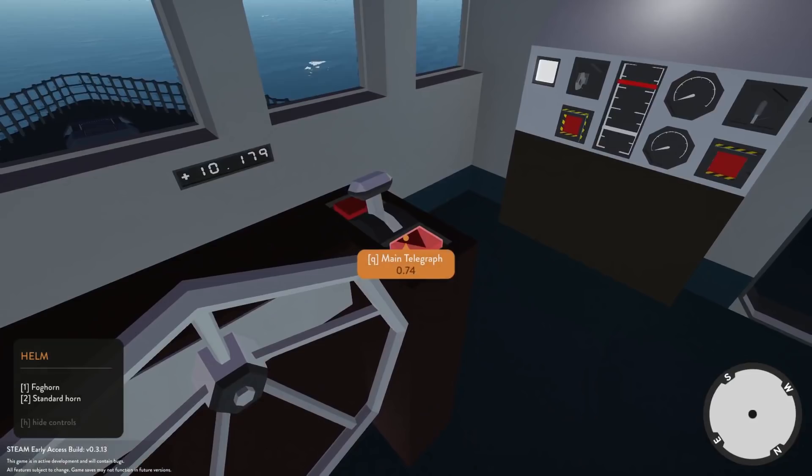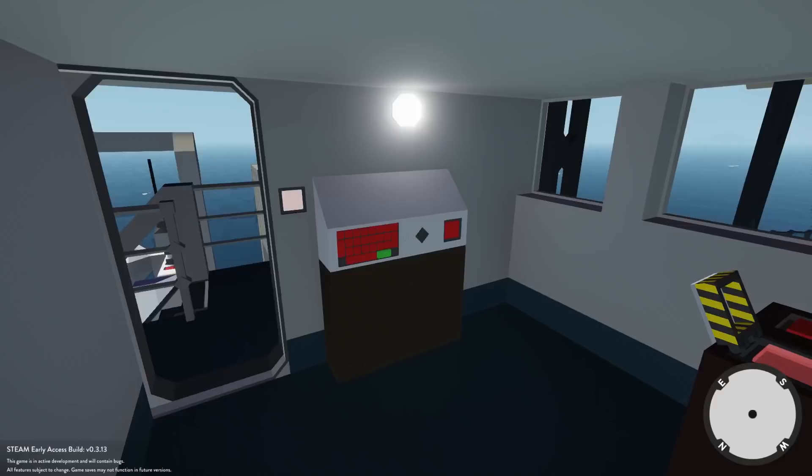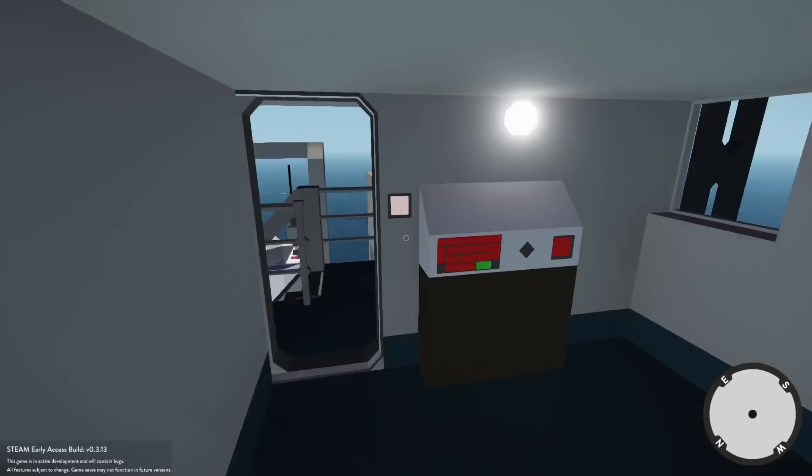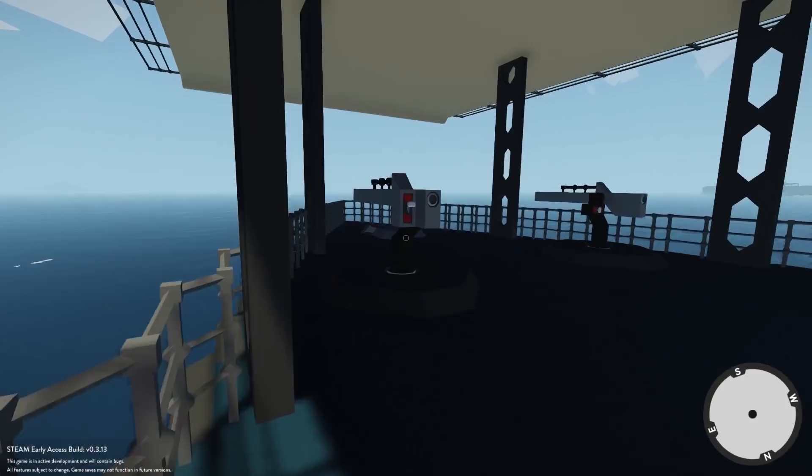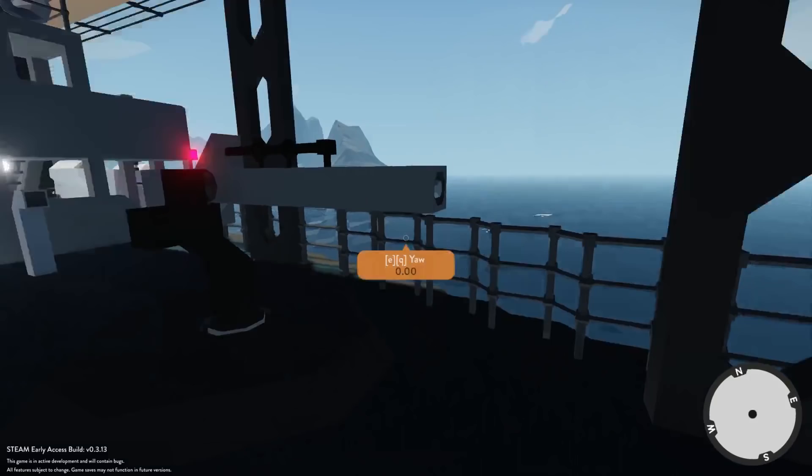We're gonna go ahead and lose some speed. I normally check out everything on a ship, but since this bottom portion is another ship I think I've seen on the workshop, we'll check that out at another point. Wait — what is that up there? Are those guns? I think they are supposed to be guns. Preparing for a little bit of a battle here, aren't we.